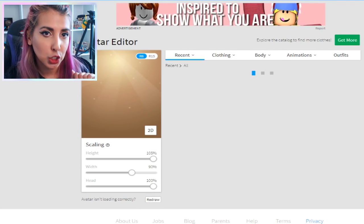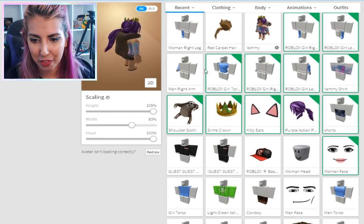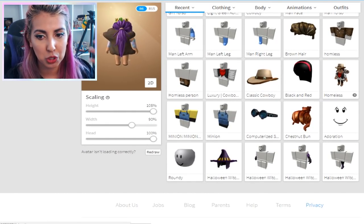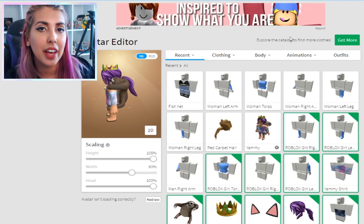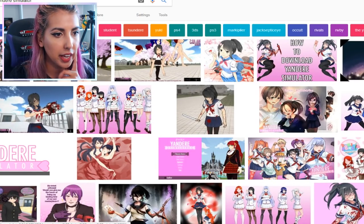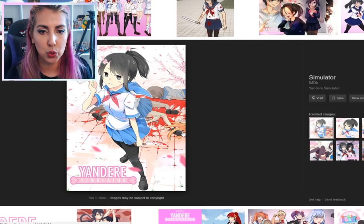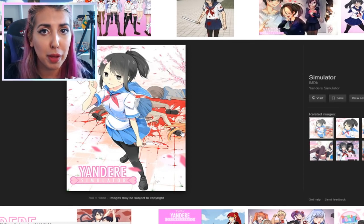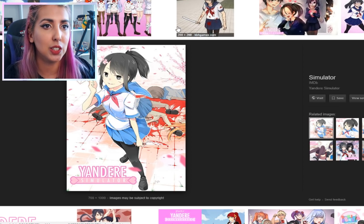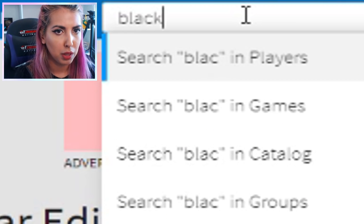So we need to go shopping, ladies. Get in the car, let's go. I don't think I have any items to do with Yandere, so this is going to be a great chance to get them. If we Google Yandere Simulator, we can take a look at what she looks like — she has hair in a ponytail and the schoolgirl uniform. So let's go on to the Roblox catalogue and type in 'black pony.'